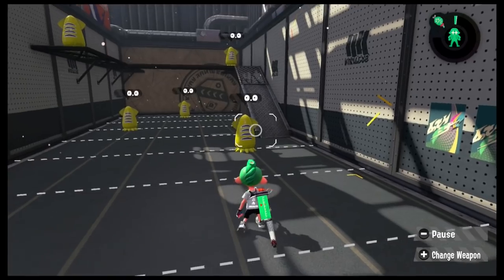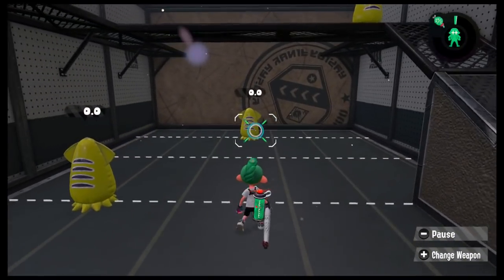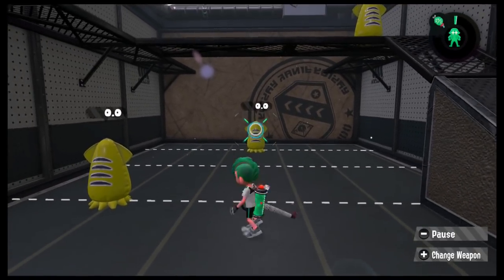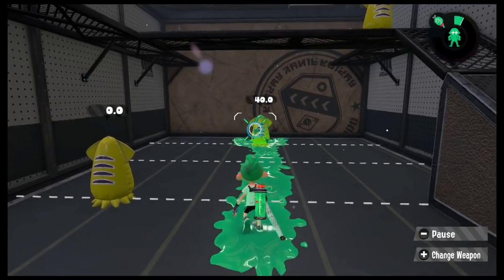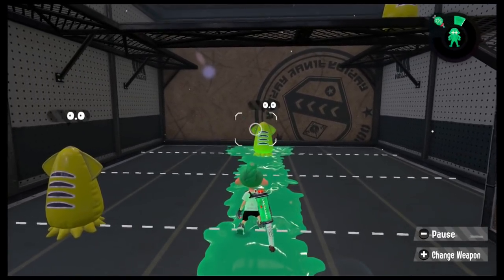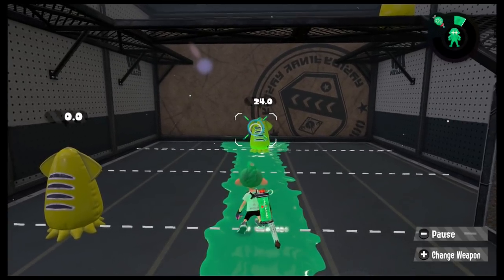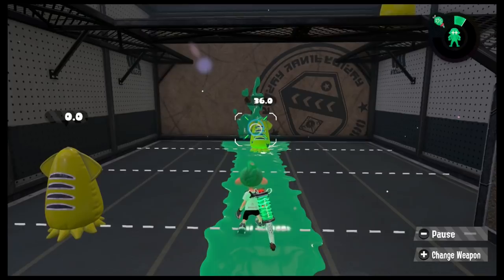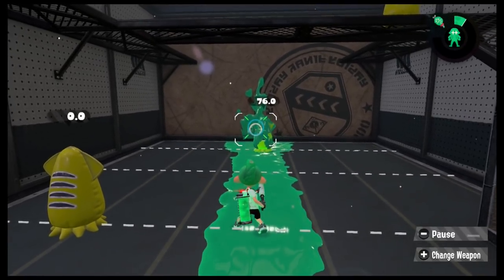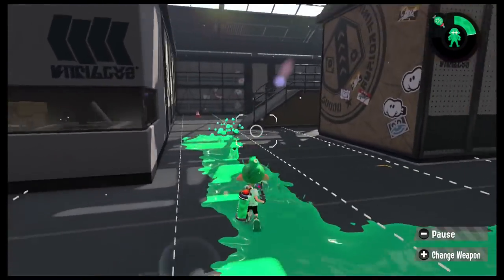It also got a recent buff. Undercover shoots four pellets, and each of those pellets used to do 10 damage, and now they do 12, but the max damage still caps at 36. A direct hit does 40, but if you hit three pellets — there's one pellet, two pellets, three pellets — it basically made it so you can land three pellets and get a three-hit kill, which you couldn't do before. So it made its killing more consistent, which was actually a good buff for it.